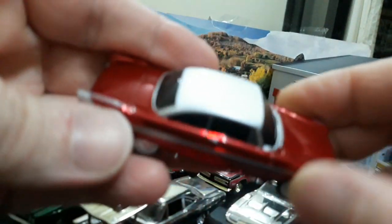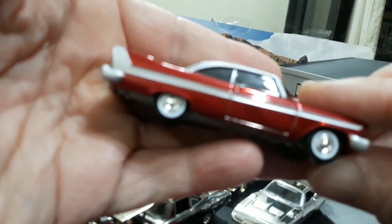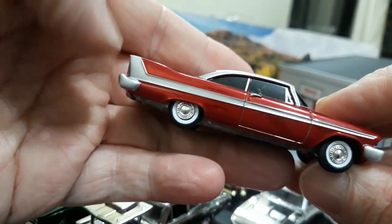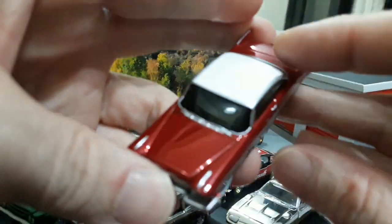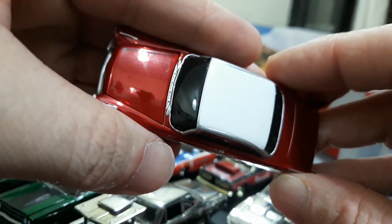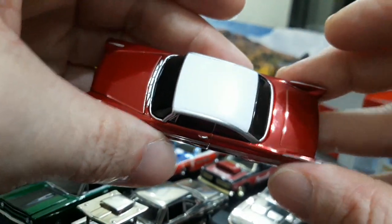Last but not least — what Mopar challenge would be without Christine? I really dig these old '58 Plymouths; I love the '58 Fury Belvedere. This is the Majo release red chrome, which is beautiful in person and on camera — it kind of resembles the Johnny Lightning holiday chrome cars. I was debating between this Ultra Red Chase Christine and the regular silver screen edition Auto World, but it was no brainer to use the Auto World Christine casting. The red chrome won it for me.